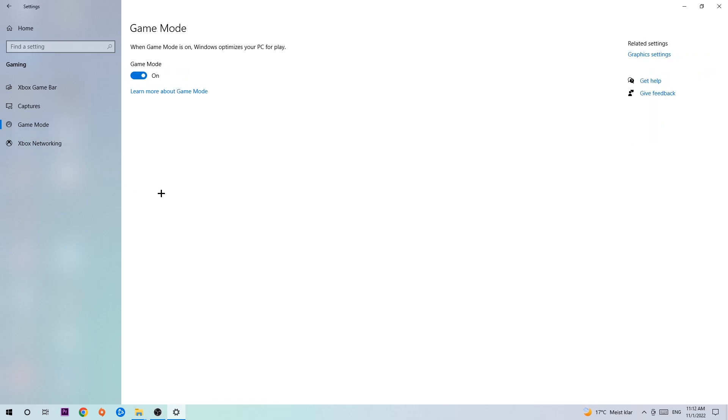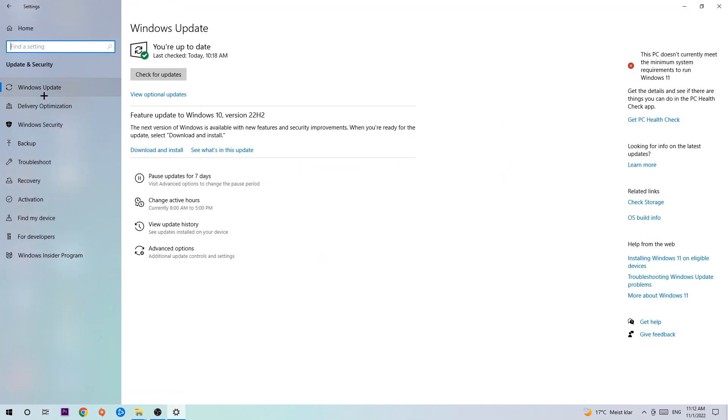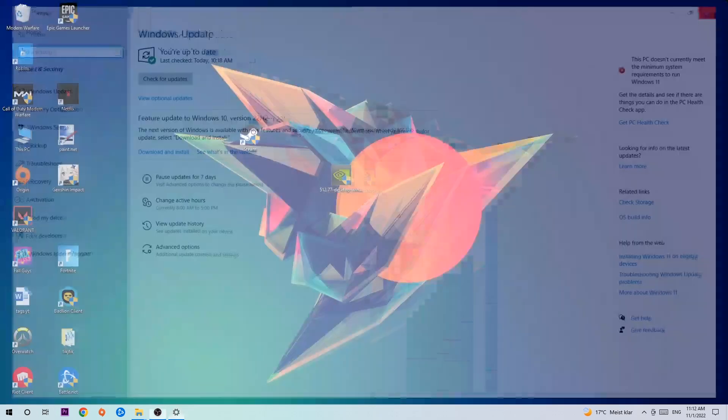Afterwards, hit Game Mode. I can't really tell you to turn this off or on — you need to check it for yourself and stick with the setting that works better. Go back once and hit Update and Security, then navigate to Windows Update. Updating every single driver you can possibly update on your PC will help a lot with any kind of issue, including FPS drops, frame drops, and stuttering. Download the latest version of Windows and once finished, end this task.